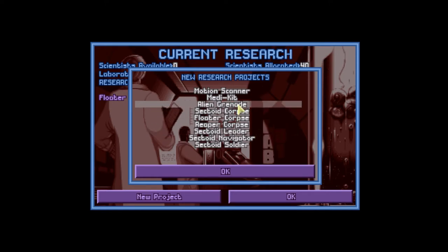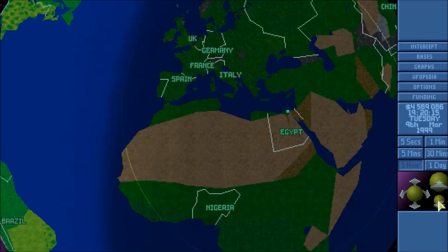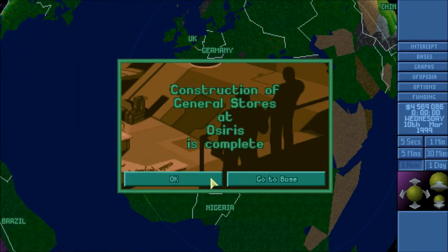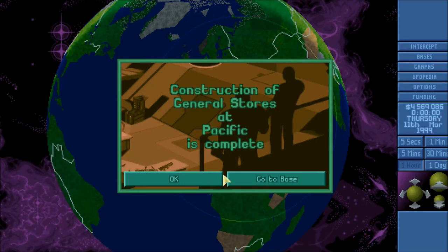I think first off, as soon as we get this navigator done, we're going to get the alien grenade, because I cannot resist alien grenades. But for now, we're going to get some general stores done and sit back and see what else we can get.